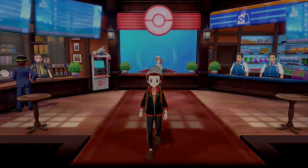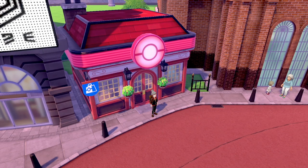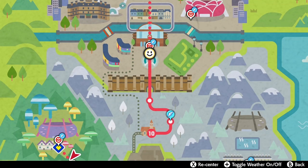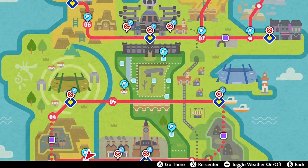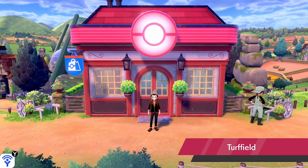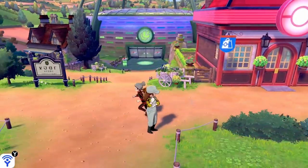Hello friends and welcome back to another Pokémon how-to guide. My name is Lee, also known as Osiris, and in today's guide we're going to be looking at how to get every available Alcremie form in Pokémon Sword and Shield. The first thing we need to do is grab ourselves a Milcery, which is the pre-evolution of Alcremie.